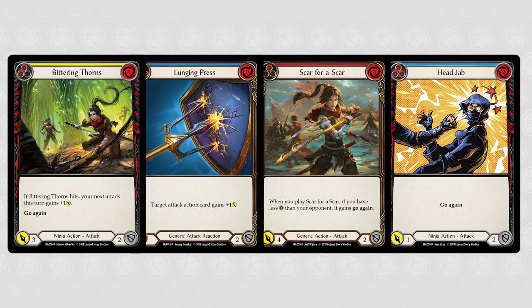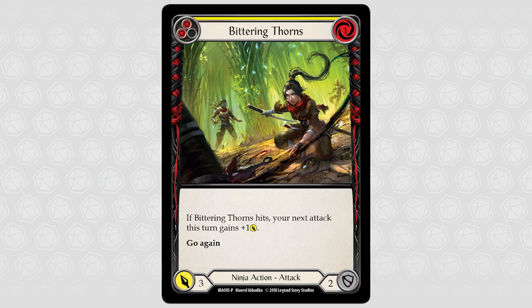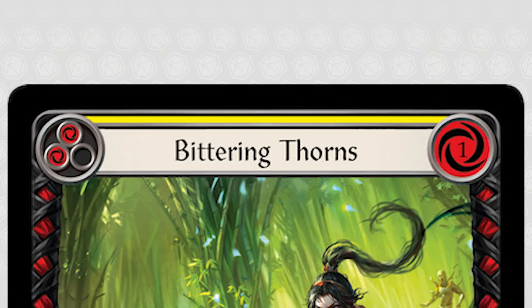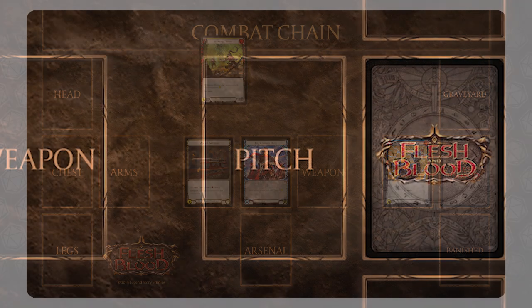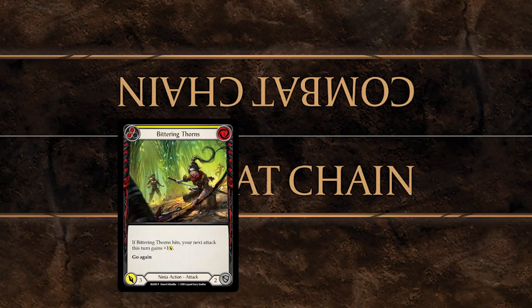At the beginning of your turn, you have the following cards in hand. We will play the card Bittering Thorns from our hand, opening the Combat Chain and creating the first chain link. Bittering Thorns attacks for 3 damage and has the card text: if Bittering Thorns hits, your next attack this turn gains plus 1 attack, Go Again. However, this card costs 1 resource to play, and so we will pitch our Blue Head Jab to generate 3 resources. 1 resource will be used to pay Bittering Thorns' cost, leaving 2 resources for us to use later in the turn. Note that you can also pitch additional cards later in the turn if you run out of resources, and any unspent resources at the end of your turn are lost.